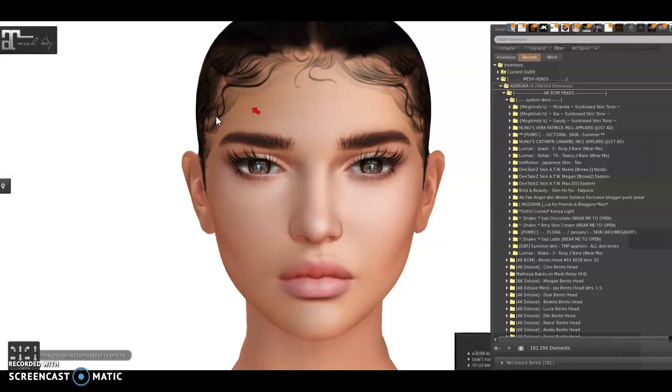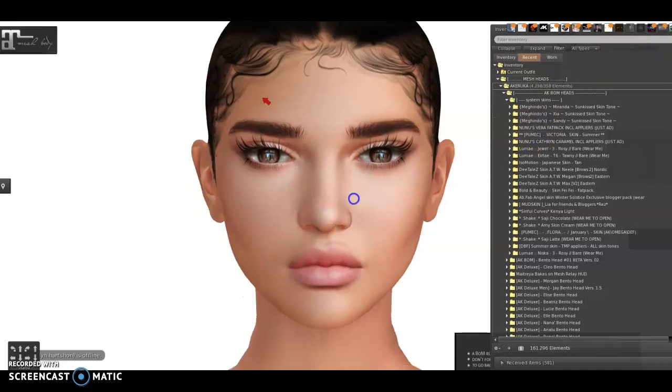Okay guys, so let's go. What I will do now — I have my Akeruka Bomb head and I don't have a skin for it. Well, that is not actually true because we have a bigger part of us who have a lot of system skins in our inventory to put on our Bacon mesh head. So I just went to look in my inventory, got some skins I had, and placed them in a folder so we can try some system skins on the Akeruka Bomb head.